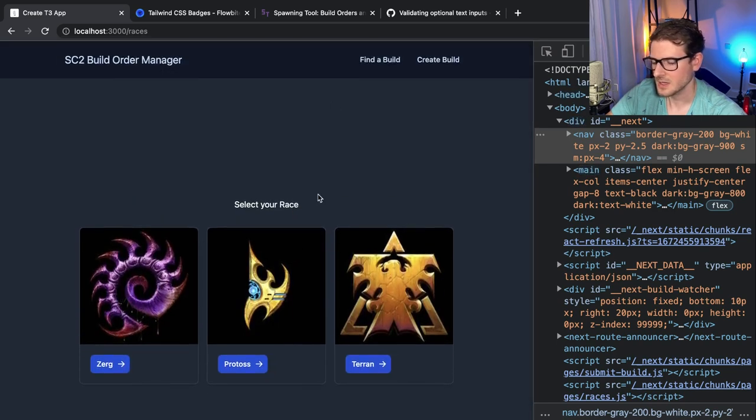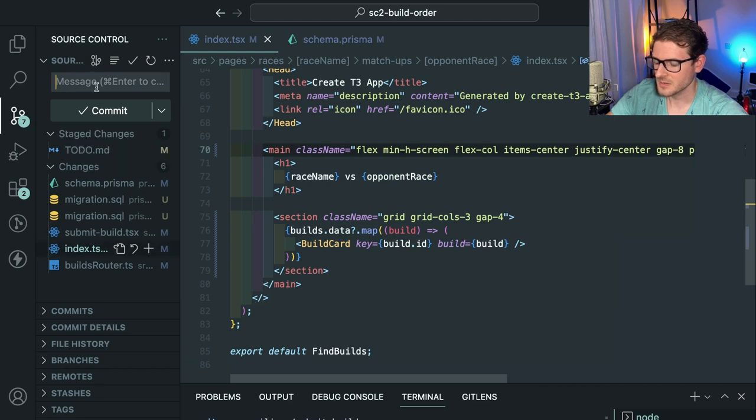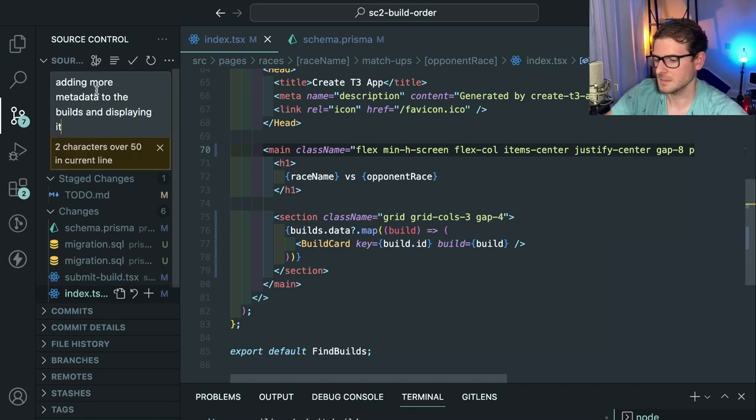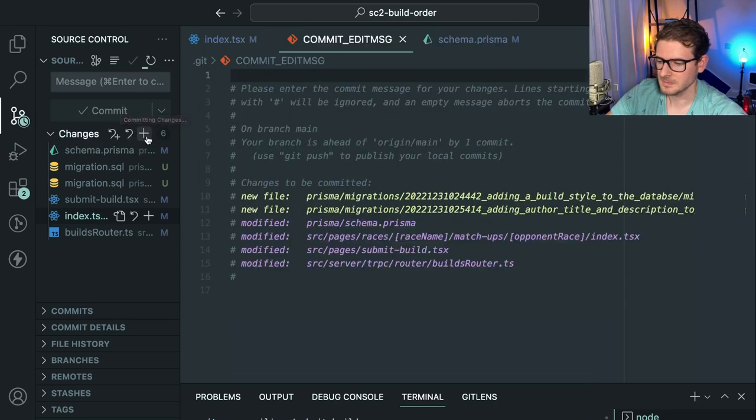I'll just play around with some stuff. We added a little bit of features — hope you guys enjoyed watching along. I'll commit: 'Adding more metadata to the builds and displaying it.' I didn't add all the files so that was a dumb commit. I'll commit again with the same description. If you're a pro with Git, you could do a commit amend or rebase and squash. It opened a commit message editor — I'm not sure what I did, I usually use the command line.